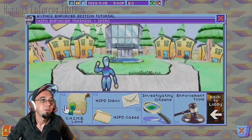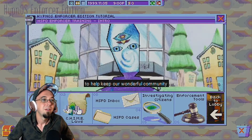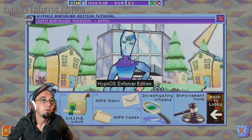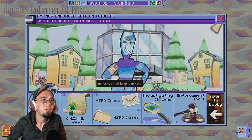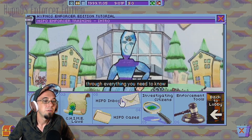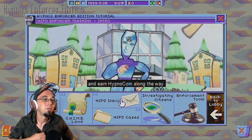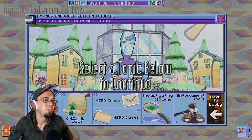Hello, Dingus McGee. He said Dingus McGee. Thank you for volunteering to help keep our wonderful community of HypnoSpace citizens safe. Hypno S Enforcer Edition is different from the standard version in several key areas. This tutorial will guide you through everything you need to know to serve your fellow HypnoSpace citizens and earn HypnoCoin along the way. Let's do it.